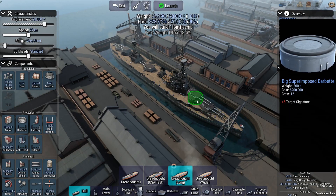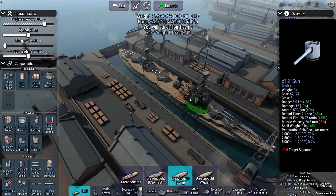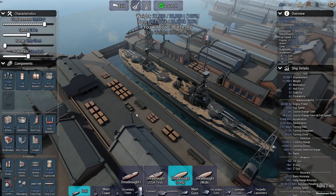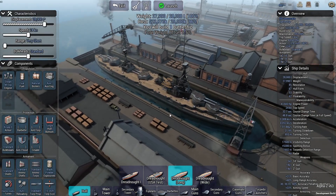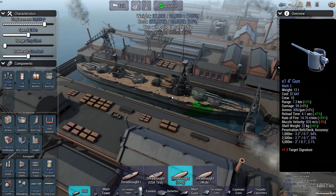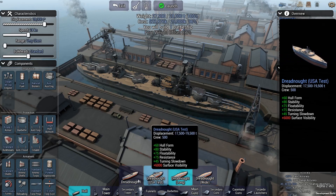I've got superimposed guns in the front with double barrels, superimposed in the rear as well as the midsection - that gives me ten guns, a ten-gun broadside. I also have, just in case some light cruisers get close, a bunch of four-inch guns in the casemates down the side, as well as two-inch guns on the tower. One thing I'm a little worried about is my speed - I'm only at 24 knots. I don't necessarily know if I love this design; in hindsight I probably should have gone with Dreadnought One or Dreadnought Wide.